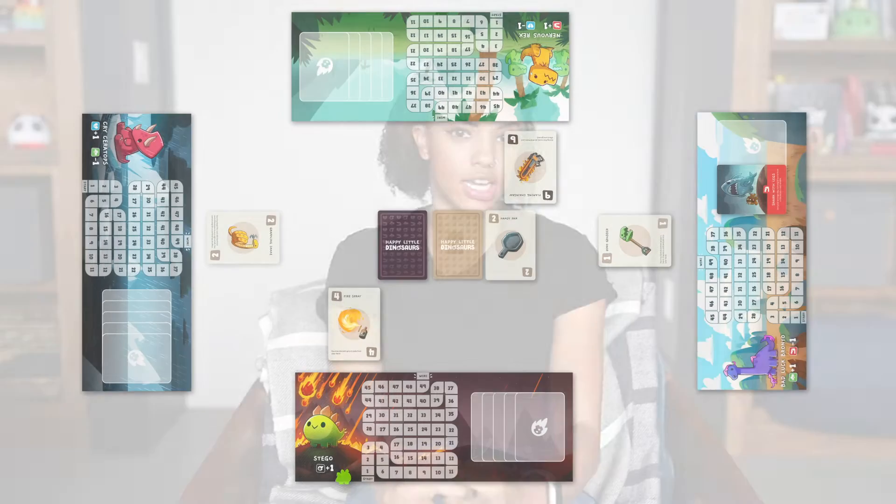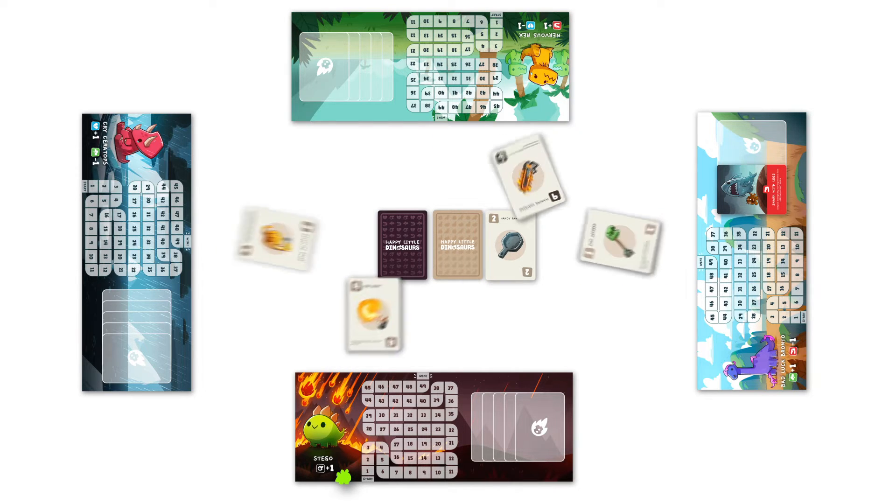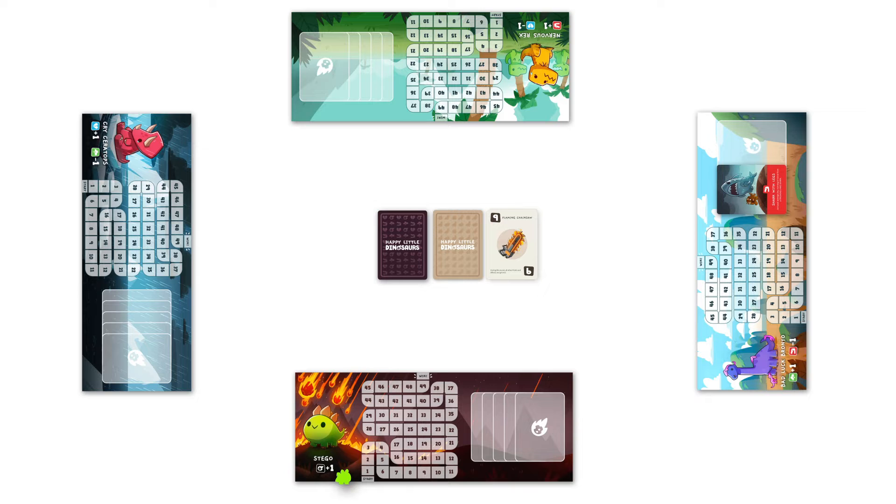A player's total score in a round can go up or down based on bonuses from disaster cards, dinosaur traits, point card effects, and instant card effects — but we'll get to that in a second. At the end of the round, each player must draw cards from the main deck until they have five cards in their hand. Before the next round, clear the table by moving all used point cards and instant cards to the discard pile.